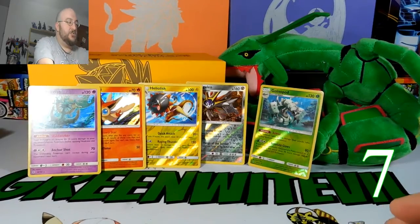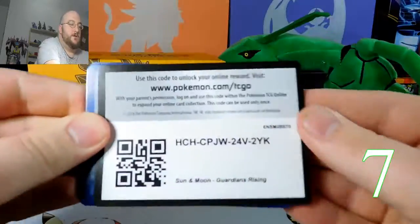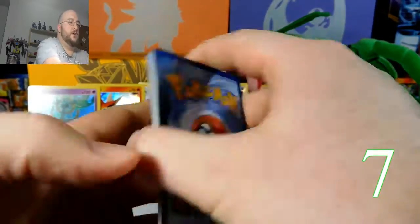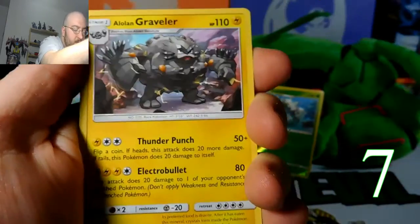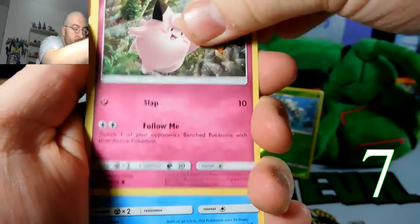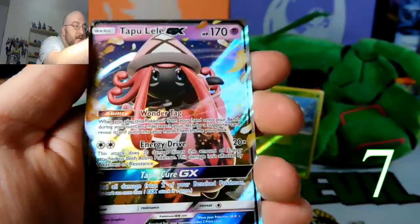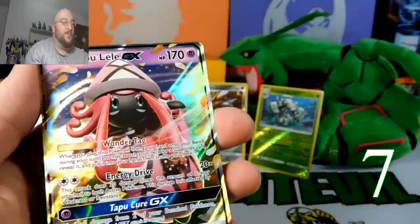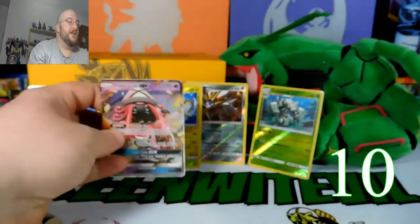Two packs left, seven points so far. Not too bad, but we could always do better. Fairy Energy, Galley, Glalie, Alolan Graveler, Galley, Vanillite, Wishiwashi, Goomy, Wimpod — reverse Enhanced Hammer — Tapu Lele GX! Yes! That's three points, but more importantly, Tapu Lele! Let's go! We got a GX. Now we have ten points.